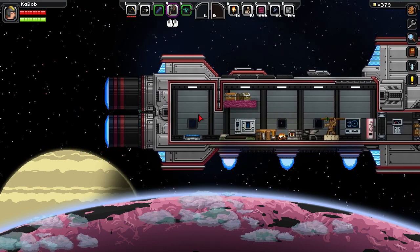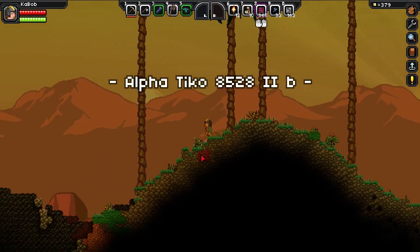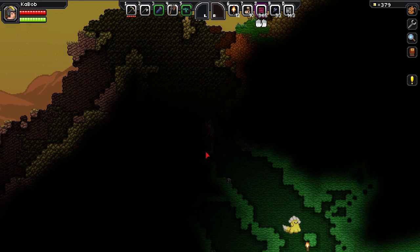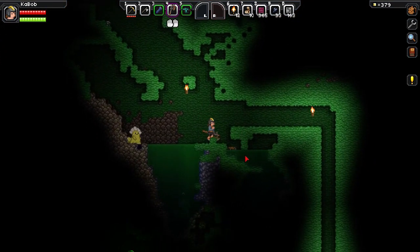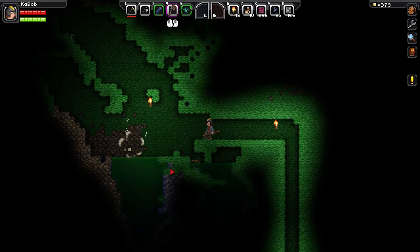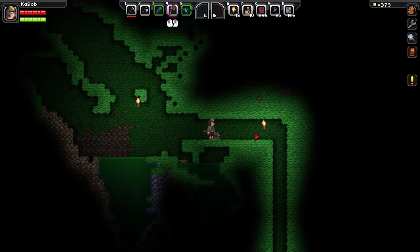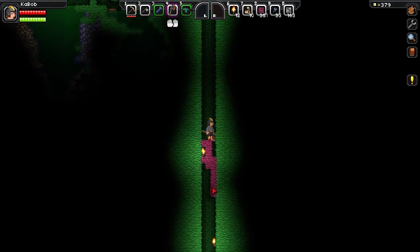Down we go. I put the tunnel down here right? Oh hello — oh no, you guys suck. Four damage — four per hit, three per hit. Confusing.